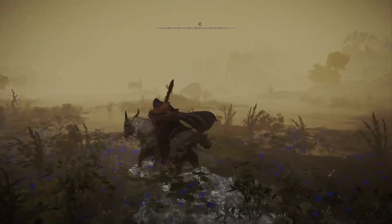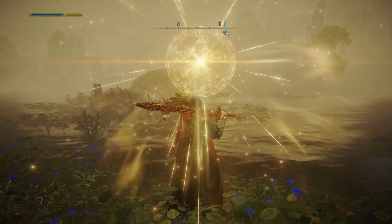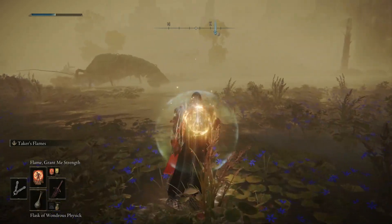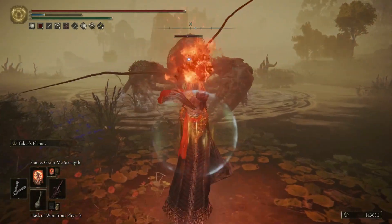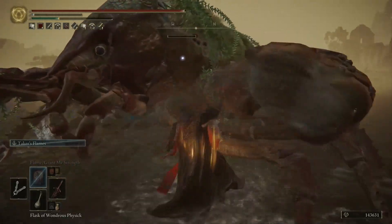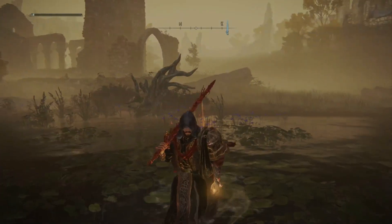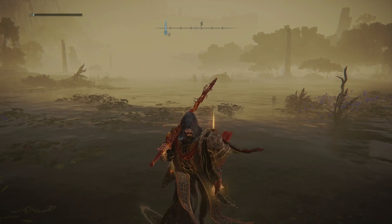Let me show you the build in action right now. We're going to use Golden Vow before the enemy gets close, then Flame Grant Me Strength, then the Wondrous Flask. Let's see what this weapon does — easily two-shotting him, he has just a sliver of HP left. Tons and tons of damage. I haven't really died at all this second playthrough. Faith and strength is definitely the way you want to go — trust me.